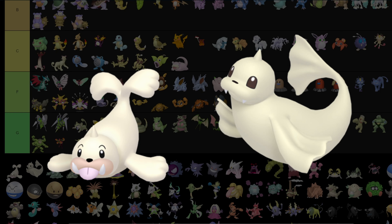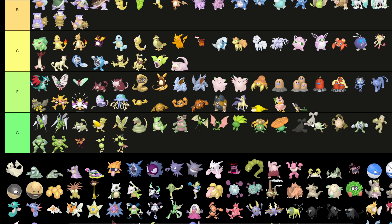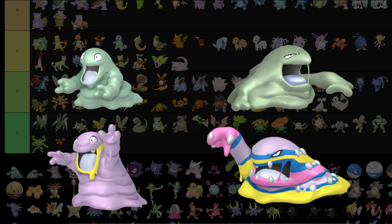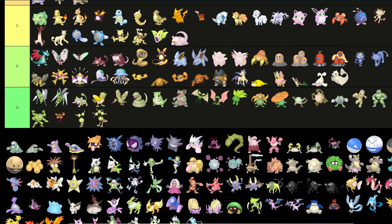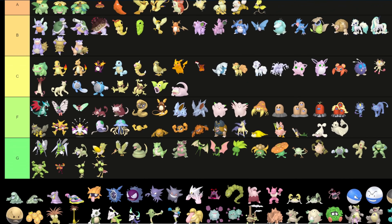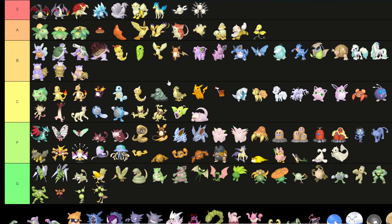Seel and Dewgong — remember those two Pokemon? They exist, and they go into F tier because they are ugly. Grimer and Muk: I could put them in green tier, but I do like that the Alolan and Kantonian regional variants have swapped colors in their shiny forms. I like that a lot, so I'm gonna put all of them into A.